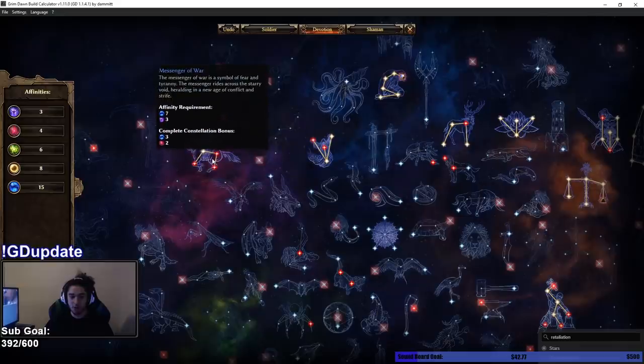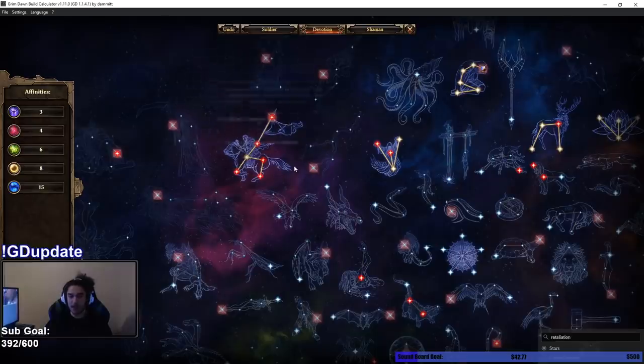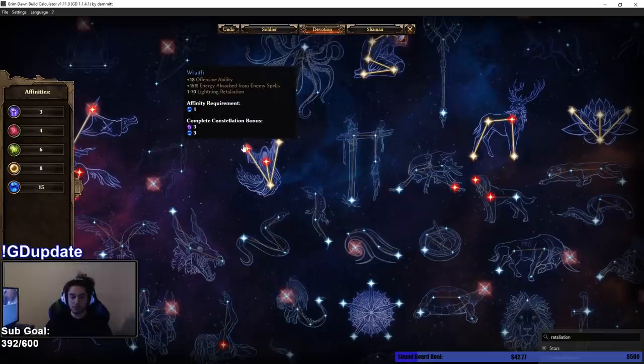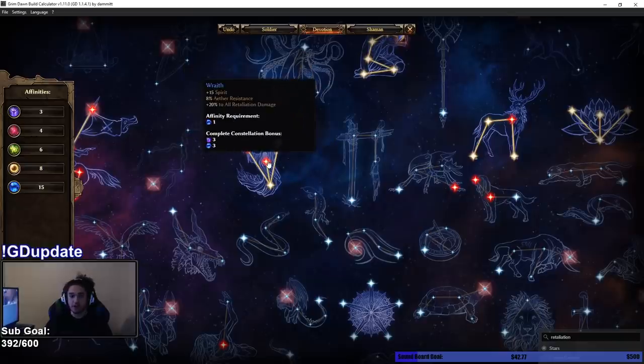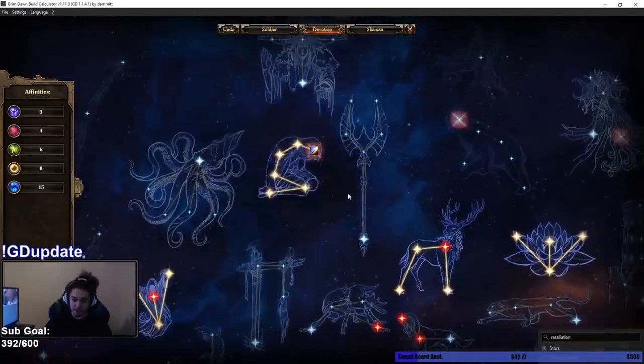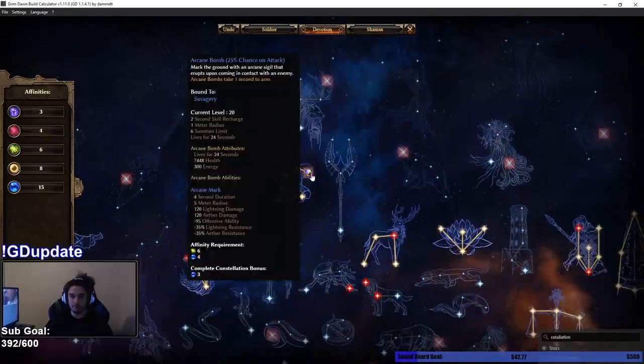We also get Messenger of War, which is pretty much core for most retaliation builds. The reason why is this big node makes it so again, when you get hit — which is often — you get a huge surge and spike of retaliation damage. For one of the earlier game ones, we get Wraith, which basically gives us starting retaliation. And because we level with Primal Strike, this is just a good node in general because it scales flat lightning. Since one of the best ways in Grim Dawn to scale your damage is shredding resistances, we have Arcane Bomb on one of our skills, which gives us a chance on attack to summon a bomb that reduces their lightning resistance. Lightning is going to be our primary source of damage.